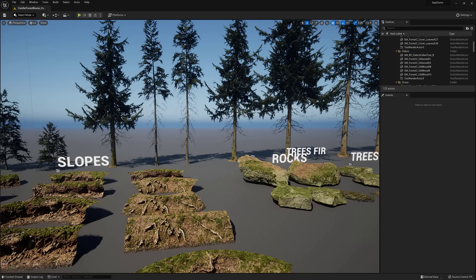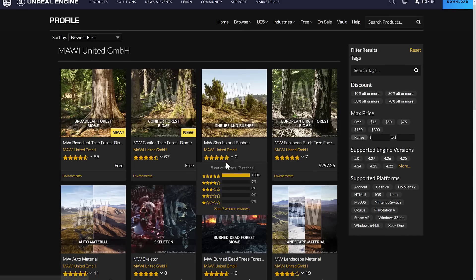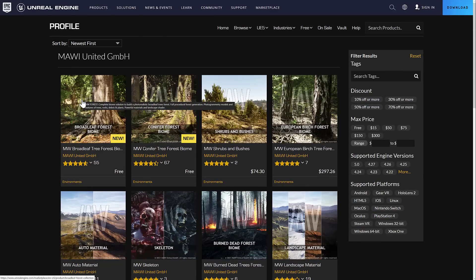It's not just one pack — it is two. This is the coniferous one, and there is another pack. These were announced by MAWI United GmbH on Twitter. The coniferous and broadleaf forest biomes are now free. I have no idea if this is going to be free forever or free for a limited time, but as of right now on November 5th or 6th, they are currently free. So this is one of those you'd want to add to your Unreal Engine library. The two free ones are the Broadleaf Forest Biome and the Conifer Forest Biome.